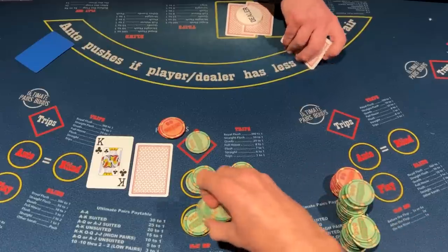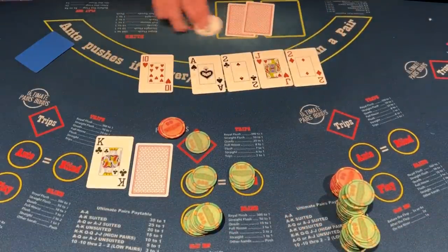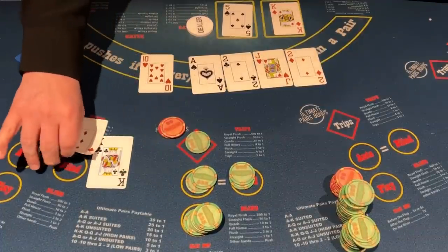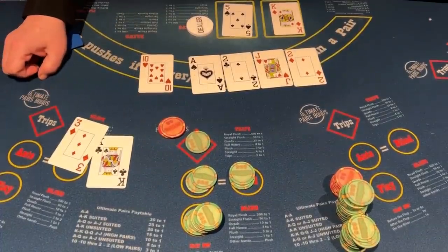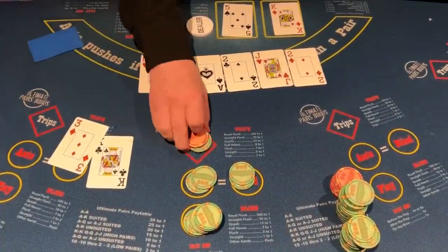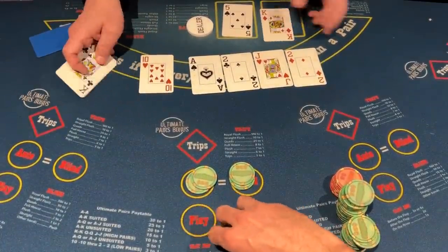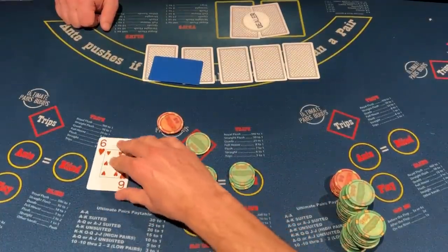We're going to do it again because we got another king. This time the dealer has king five, so we're free rolling — we cannot lose this hand, we can only win. And the dealer had other plans. They gave us a baby three. They could have given us a baby two so we could have gotten trips, but instead they gave us a baby three.